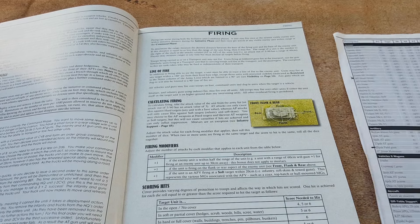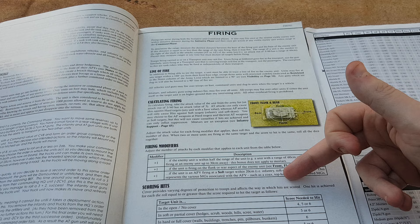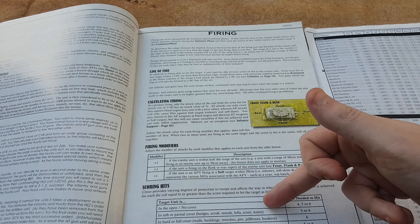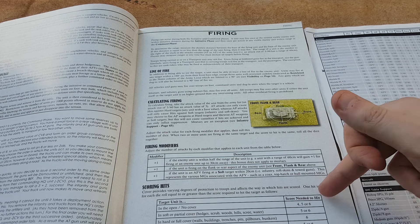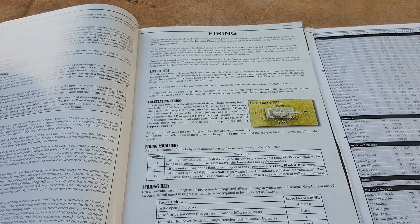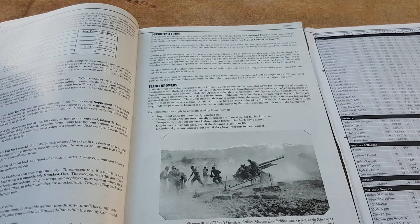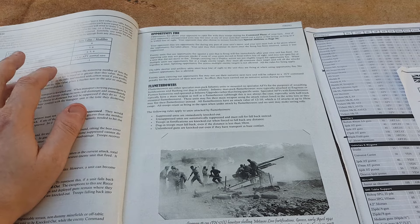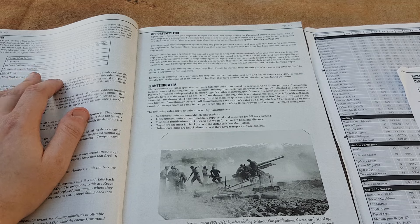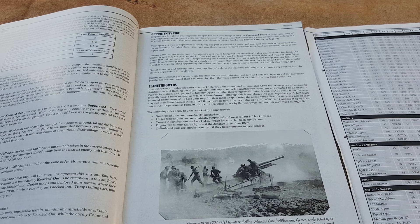For firing, you work out how many dice you're going to get — say two dice — and apply some modifiers: close range makes it easier to hit, flanks and rears too. Then you score hits based on whether you're in the open or in cover. Shooting at tanks in the open, playing mainly in the desert, it's been fours, fives or sixes to hit. Roll your dice, get hits, then check the save of the target. Infantry don't get a save unless dug in behind buildings or in gun pits. A tank gets a save based on its armor — say a save of four-plus.